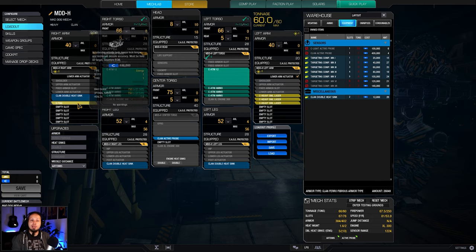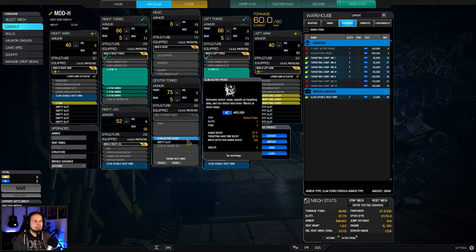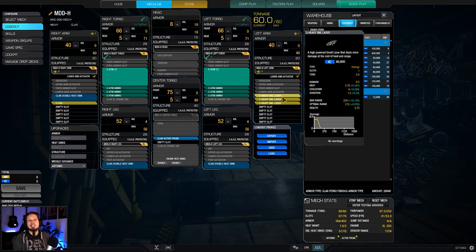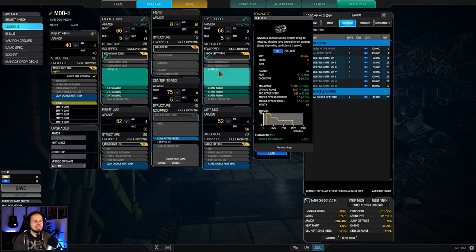We have an Attack helping us get locks faster, which is always good. We have a Clan Active Probe, that's also pretty good to have, and then a bunch of small Heavy Lasers for self-defense. They don't deal that much damage — 6.5 per — and they have a pretty lengthy cooldown, but they serve as point-blank defense whenever somebody tries to push us and mitigate our ATM damage output.